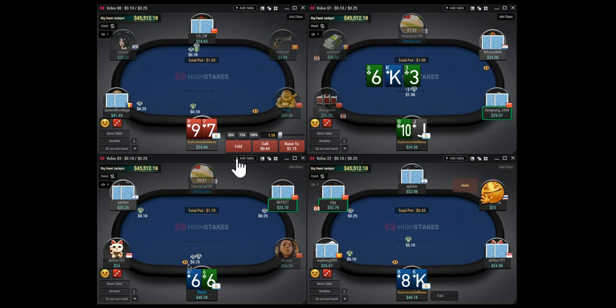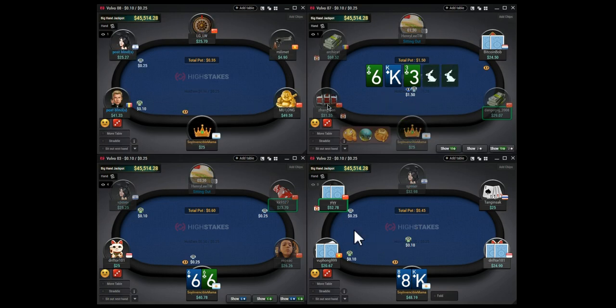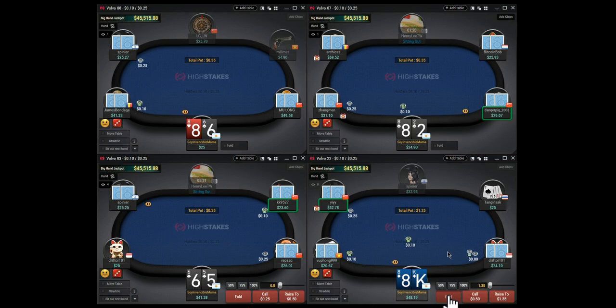On table three, opening pocket sixes, folding on table one. On table two, a button open, we call, he c-bets - this looks like an easy check-fold to me. On table four, this guy is opening and you definitely do not want to three-bet loosely on these games because they rake preflop pots when you three-bet. The best strategy is to just three-bet good hands and not start three-betting marginal hands.